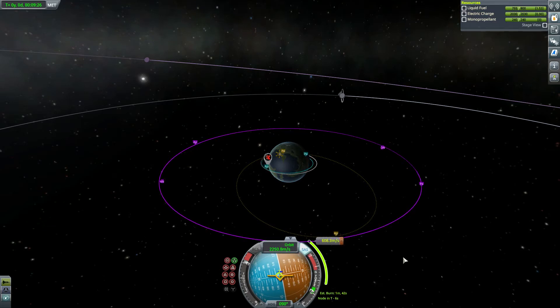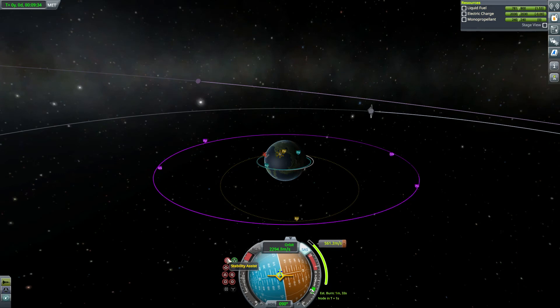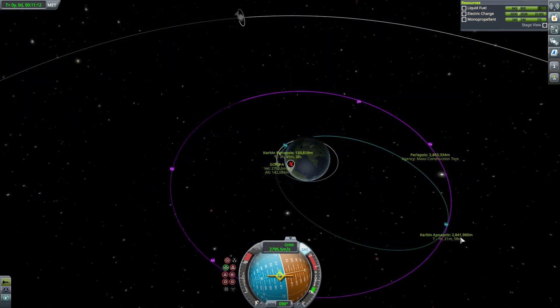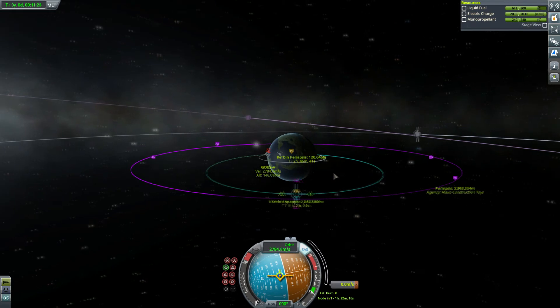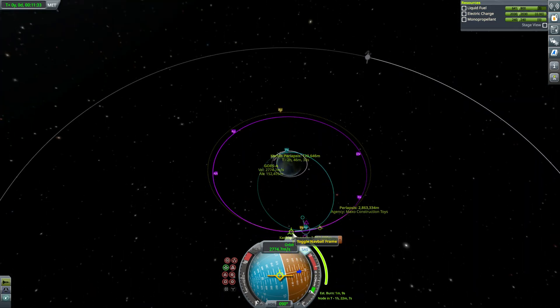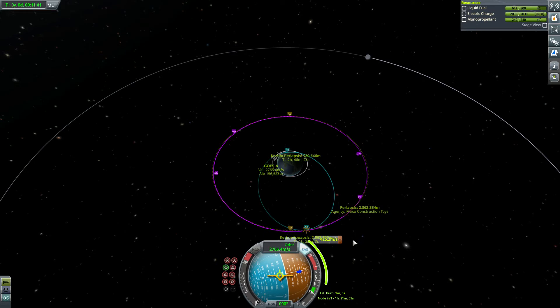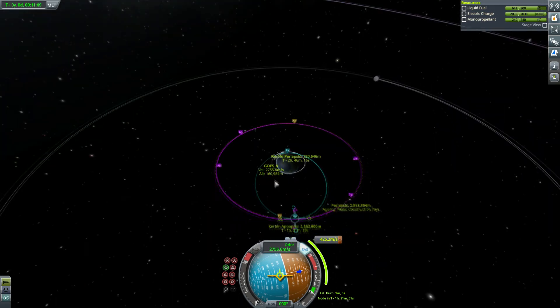Wow, of course it's a minute forty-five. We need to get the apoapsis up to 2.8 million, so let's keep an eye on that — we're almost at one million. Let's just feather our boost a little bit. Hey, that's within a thousand, so I'm gonna call that good enough. Let's plot a maneuver — now our calculator hopefully knows how strong our nukes are. The reason it miscalculated is that it thought I still had the thrust of the previous Skipper engine, not the nuke's thrust. So you gotta be careful about that.